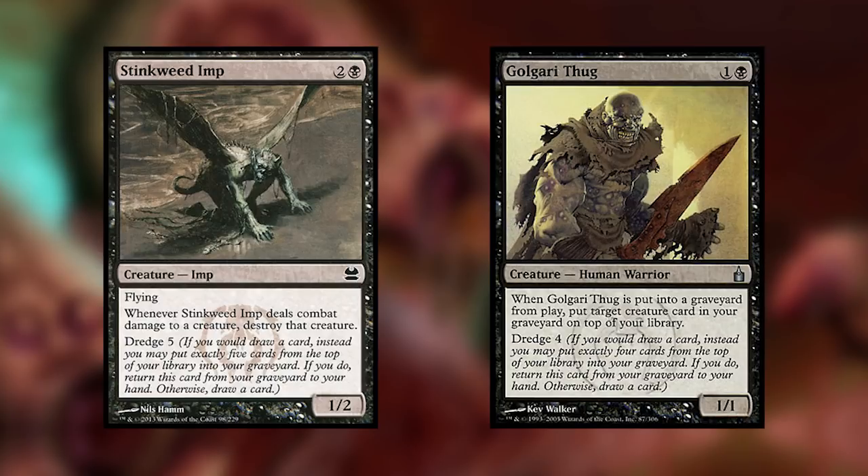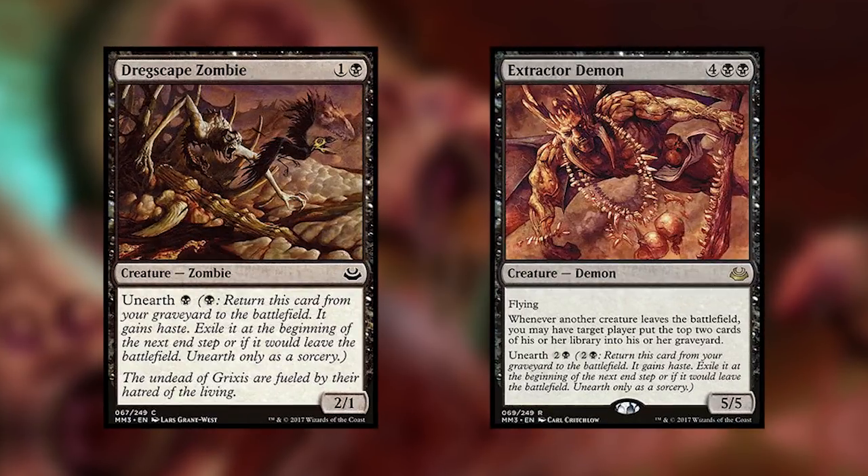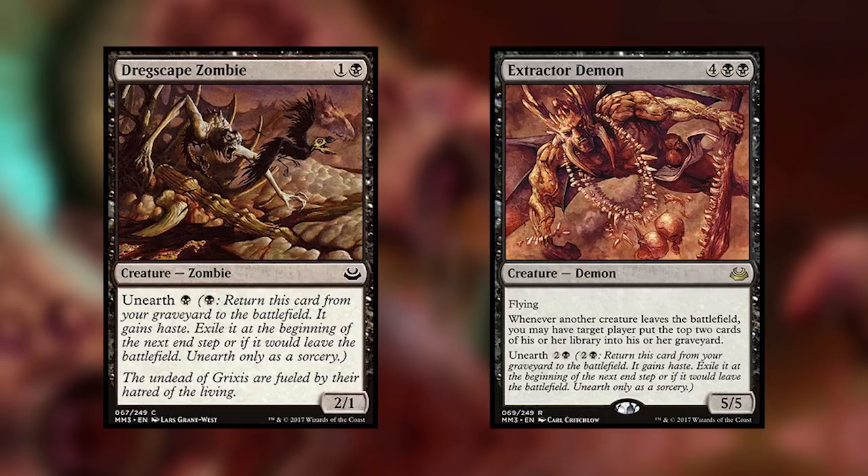The second part of the deck is Unearth, so we have cards like Dregscape Zombie and Extractor Demon, which have Unearth for very low mana cost. Dregscape Zombie is a 2/1 for one if it's in our graveyard, so we can play it for its Unearth cost — it comes into the battlefield, gets haste, and then we have to exile it at end of turn. Extractor Demon is a 5/5 Flyer for three if it's in our graveyard, so that's super handy as well.